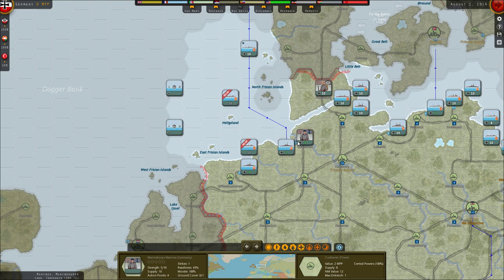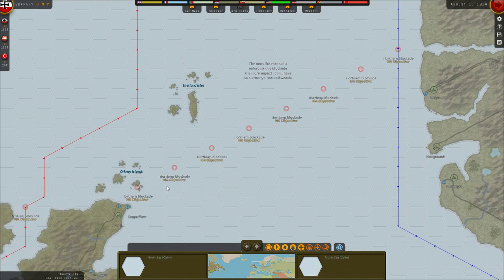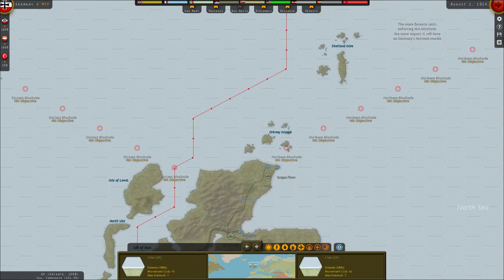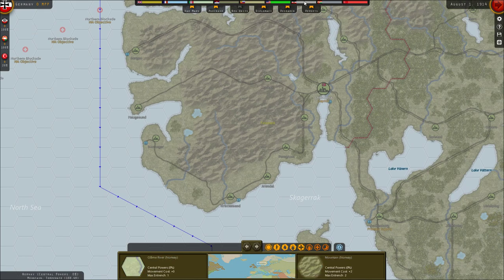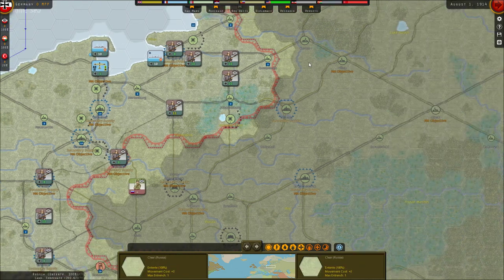This convoy route here will likely be raided eventually. The Entente, specifically the UK, will be able to blockade — there are two blockade lines, both of which will impact our national morale. If it goes below 50%, our units will fight worse, and if it goes even lower, it will only get worse.